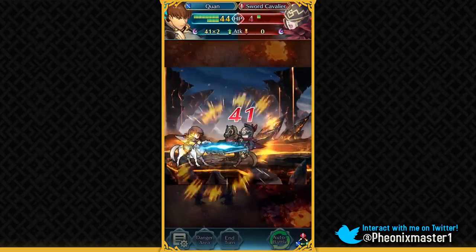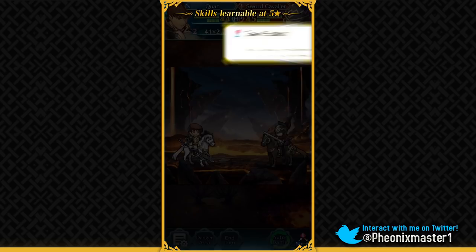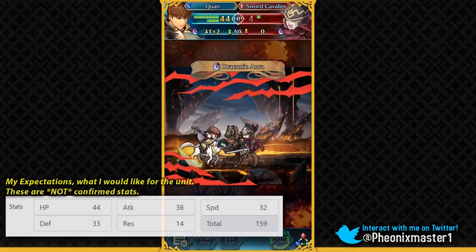So he's gonna get attacked in the enemy phase, proc his Draconic Aura, and do 58 damage. He gets 17 points of additional damage from Draconic Aura, and to get 17 points of additional damage from Draconic Aura you need at least 57 attack. He's not gonna have that much attack at base, but because he got attacked in the enemy phase his Gaebolg effect is active. So he gets the plus 5 attack, meaning at base he's gonna have around 52 attack.